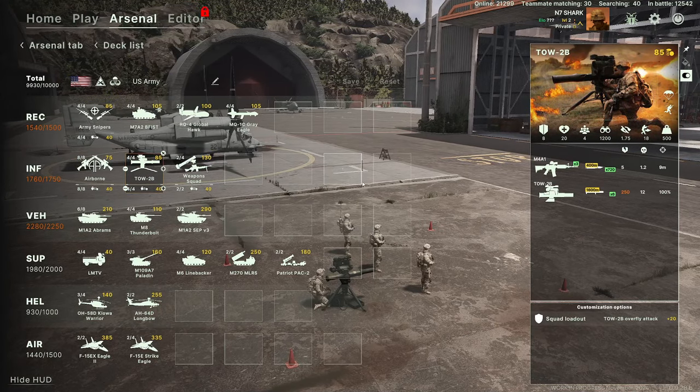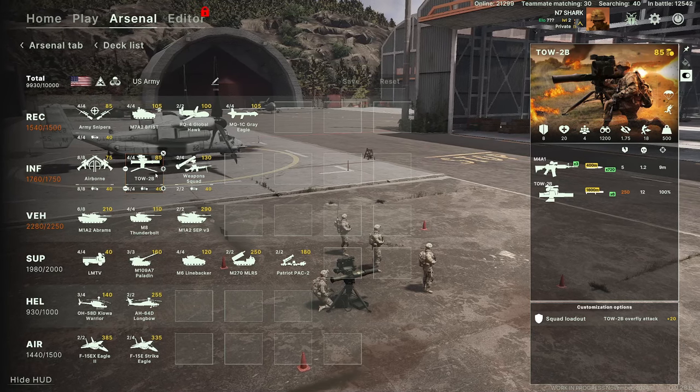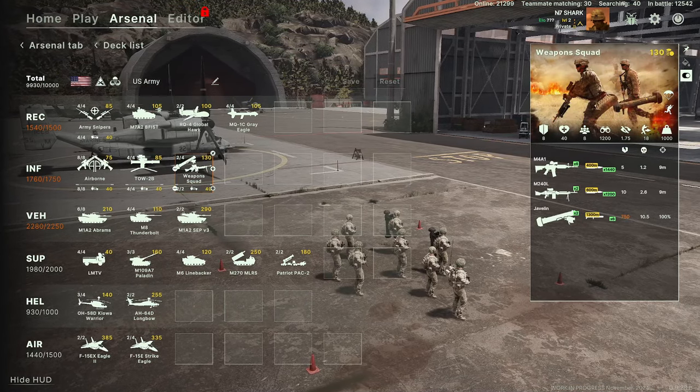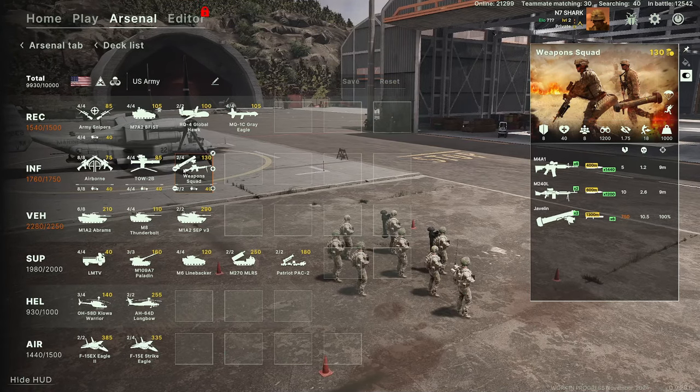Here you've got the TOW-2 Bravo — a really, really capable anti-vehicle missile. They can be hard to kill if you put them in the right spot. And then some weapons squads: multi-role M240 Javelin, et cetera.